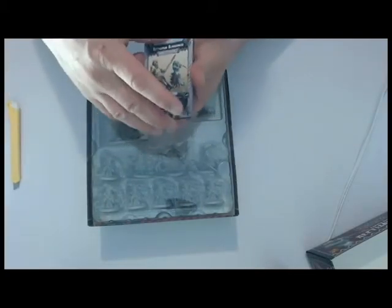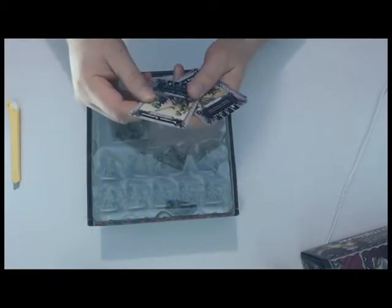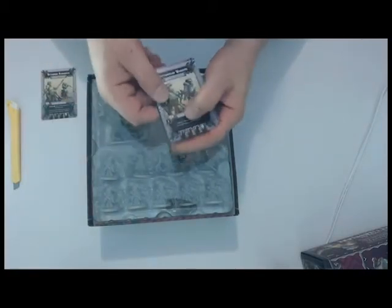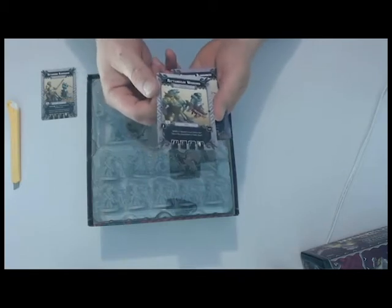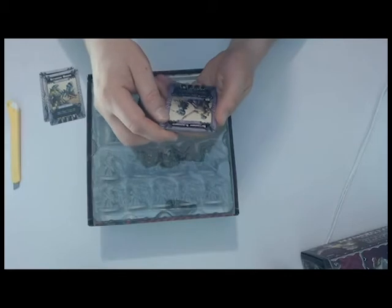One thing I really like about this game is the minis. What have I got here? I've got the Reptisaurians, Bollywog Gunners — I don't know if you can see that all right — and Reptisaurian Warriors. I've got another set of these that I got, and I've played a couple of games where you have yet to run into any of them, even though they're in the deck. There are also Reptisaurian Blow Gunners, and you've got your stats down there.